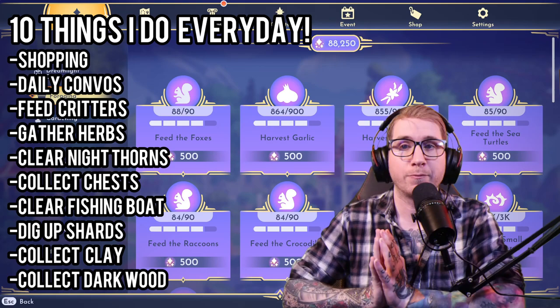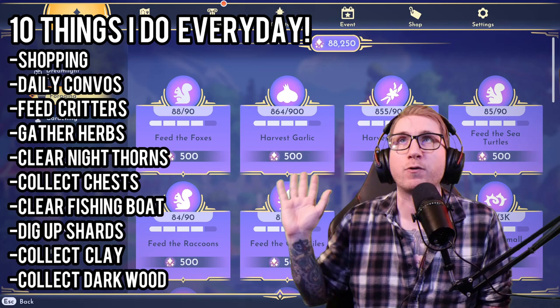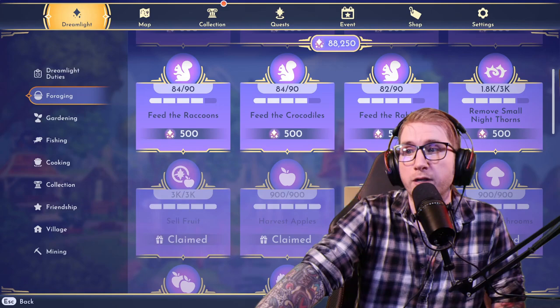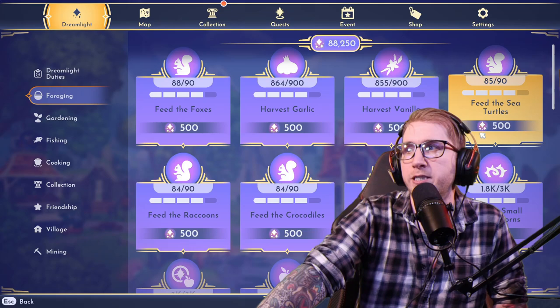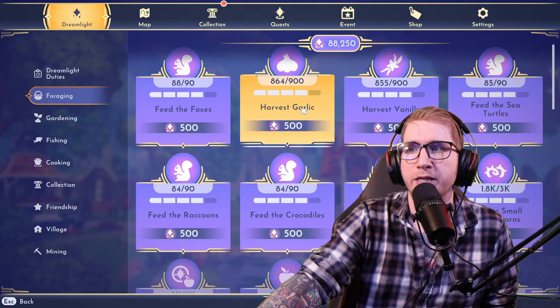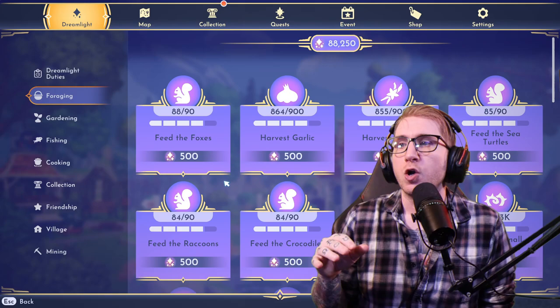Kristoff's Stall and Scrooge's Shop — those are the two biggest daily things you want to do. If you have 60 seconds to log on, that's exactly what I would do. I would go to Kristoff's Stall, hope he has iron or gold, buy every bit of it, and then check Scrooge's Shop for new furniture. If you have five minutes, definitely do daily convos — every villager you pass, try to have a daily convo. Also with that five minutes, feed as many animals as you can. I always have their food in my inventory ready to go. I'll be done with most of the critters by end of the week.